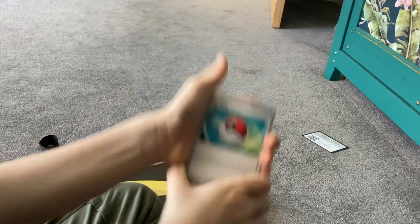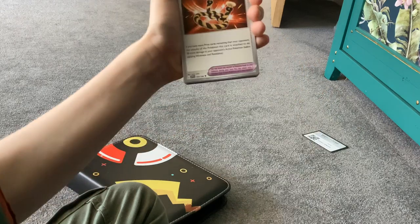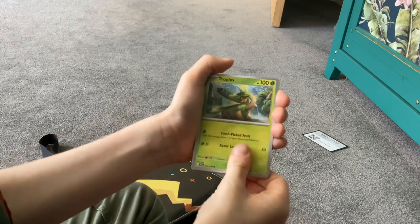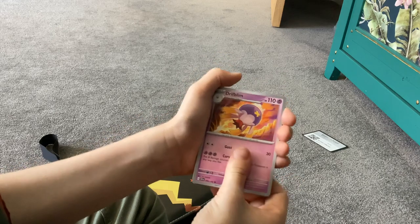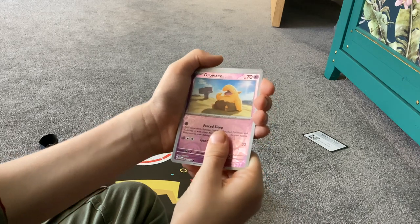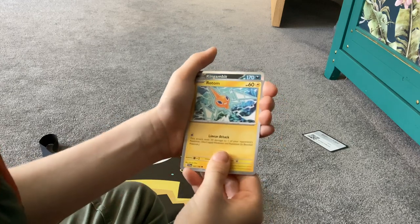It's supposed to have a vintage holo first edition at the back. So I'm just gonna open this — defense Poké Ball, defense ban, basic energy, Foicoco, Drapadius... Is this just a pack of Scarlet and Violet base set? Kill them, nestable... yeah, this is just — wait, is it? What the—